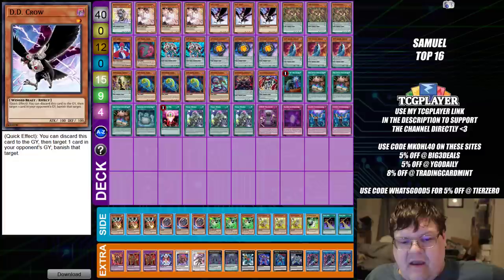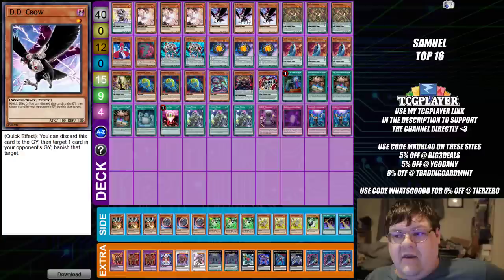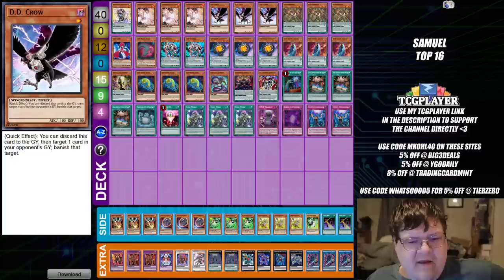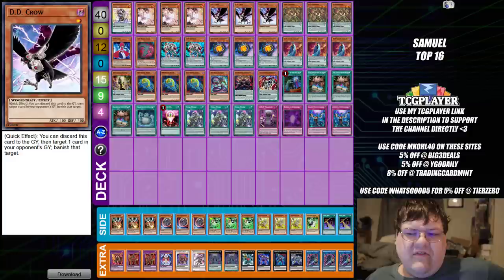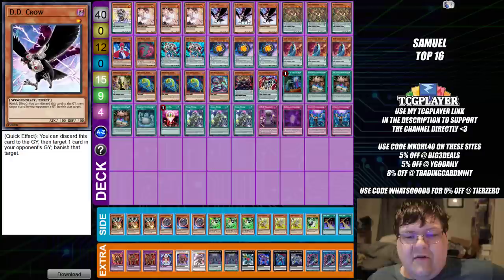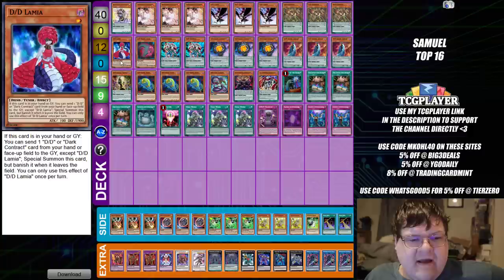So we have one copy of the Archfiend Decentric. Triple copies of Ash Blossom and Joy of Spring. And then triple copies of D-D Crow. D-D Crow's overall scaling in this format has actually gone up immensely. This and Ghost Belle, I feel like, are kind of battling for supremacy in terms of which one you want to see more of. I do think that the Crow has a lot more application versus something like Sword Soul, because you can hit your opponent's key stuff out of the graveyard before they can fire off a Tenyi effect, for example. That multi-purposing aspect is kind of what you want to value a little bit more.